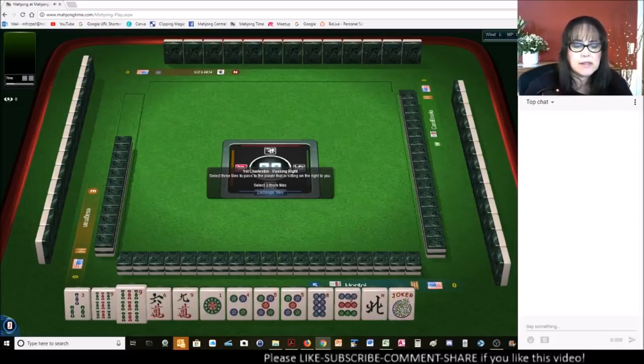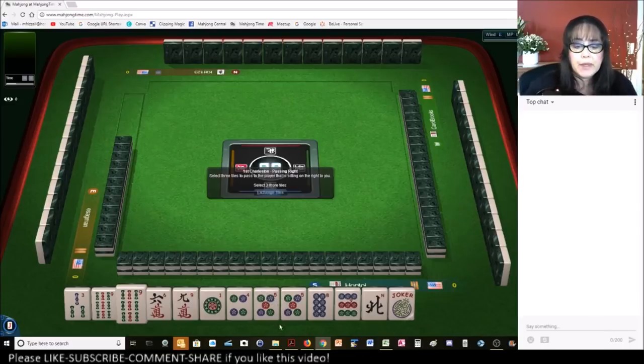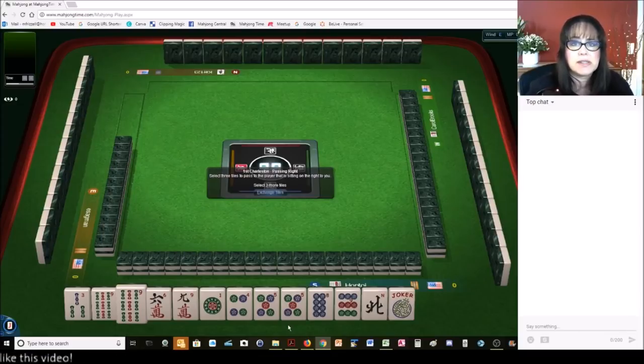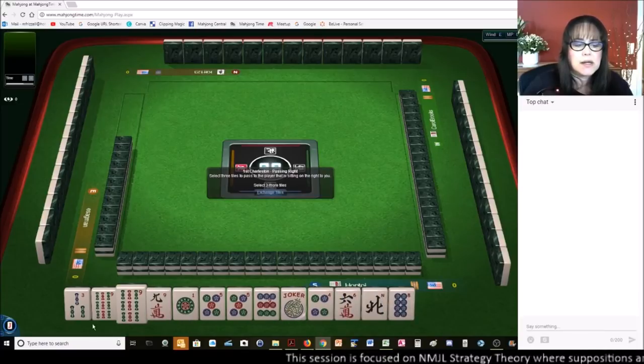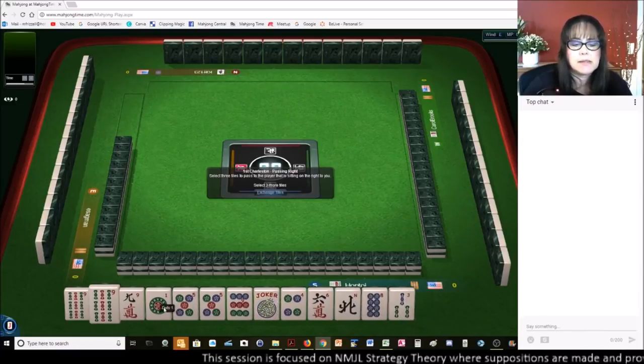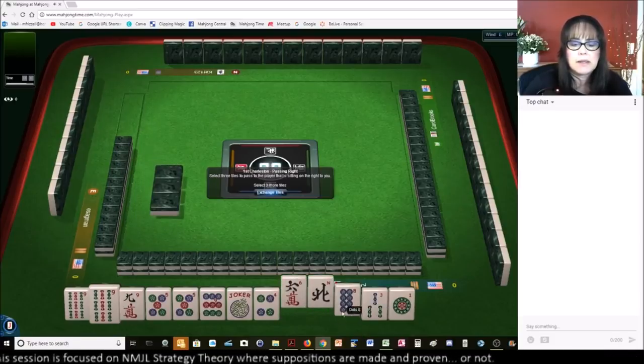I think we can focus on a big odd theory. Let's keep 5, 7, 9. The nice thing about big odds is you can switch to consecutive run using 5 through 9 if it doesn't work out. So let's hold all odds — big odds. Let's get rid of the north, 6, 8.